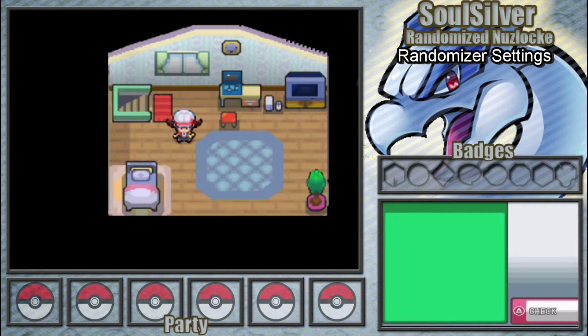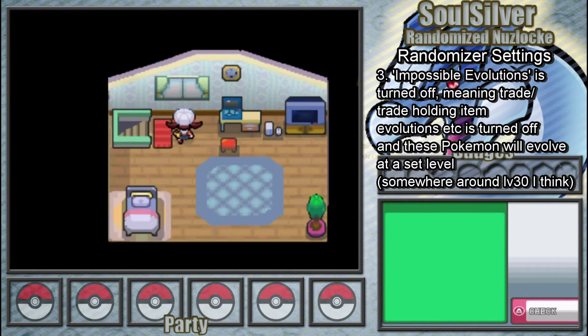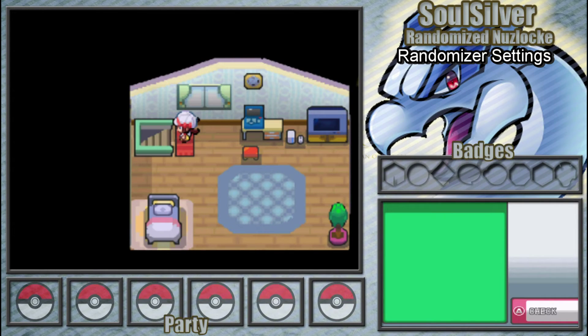I've turned impossible evolutions off, which refers to trade evolutions. Since this is a single-player randomised Nuzlocke, I won't be able to trade Pokemon, so I can't get trade evolutions normally. This setting unlocks those evolutions so you don't need to trade — they'll evolve at some point, around level 30 or so. For instance, if I ever get an Onix, it will eventually evolve into a Steelix without needing the trade item. We'll find out, but that's basically it — now let's get started with the game.